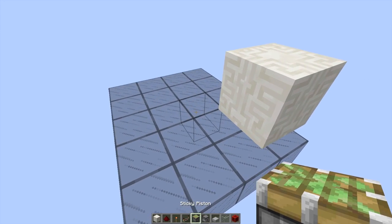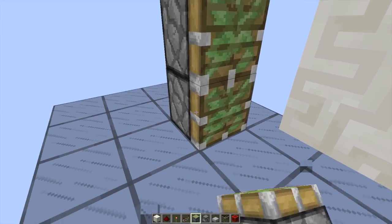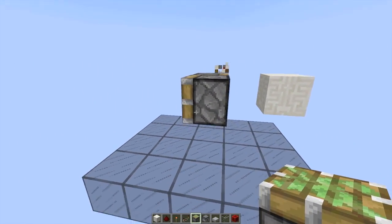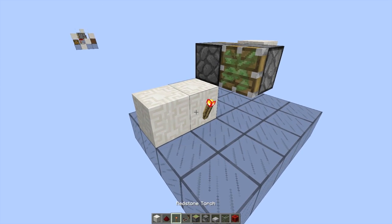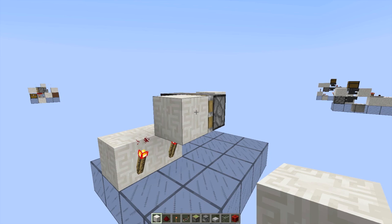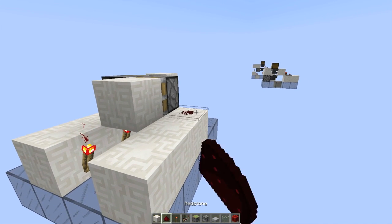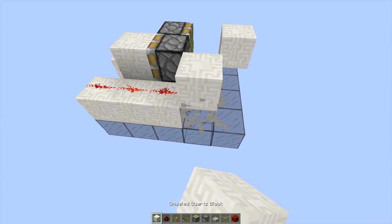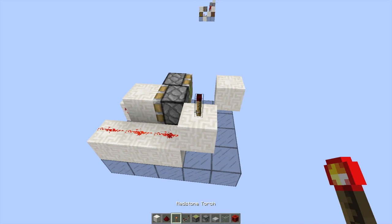We're going to come back here and place a sticky piston right there, and then place another one facing back, going the other way. Place two blocks here, both with redstone torches on them. Then place a block in front of this sticky piston right here. Make a redstone line that's three long going across like so. That will go up into a block with a redstone torch on top.